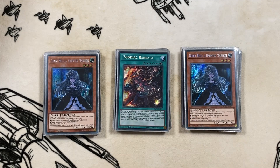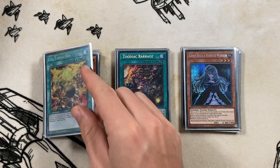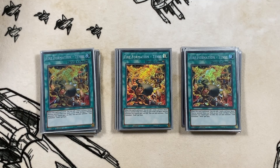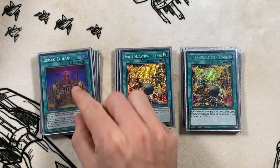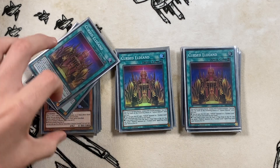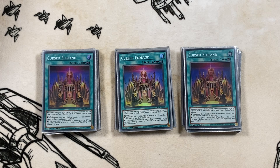One copy of Zoodiac Barrage follows - the card is just amazing, it effectively is every Zoo card and doesn't use your normal summon. Three Tankies to search for your normal summons - they just effectively put a Zoo card to hand. Good card. Three copies of Cursed Eldland for more consistency - it adds Eldlich cards from the deck to the hand. Again, good card. These are just like, if you see a spell card in this deck you're typically having a good time. If you go further and play the Dogmatica version of this deck, even more so - blue cards equal go.